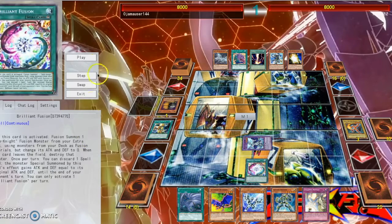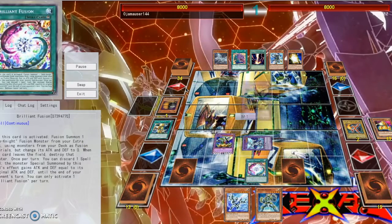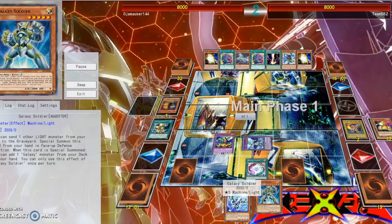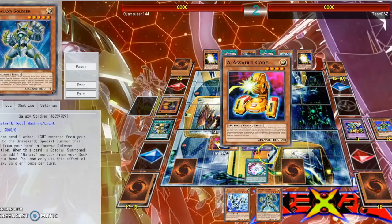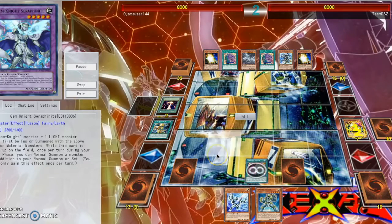So he Maxx C's me, so I try to special summon as little as possible. I was going to go for Cyber Dragon Infinity, but because of the Maxx C, I just special summoned that, and then just special summoned that Buster.